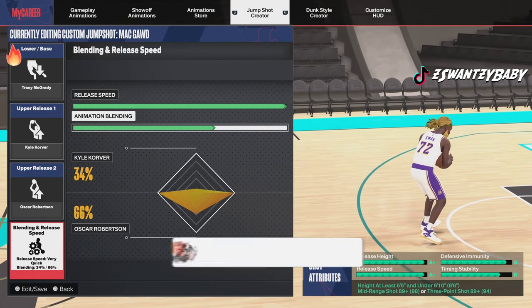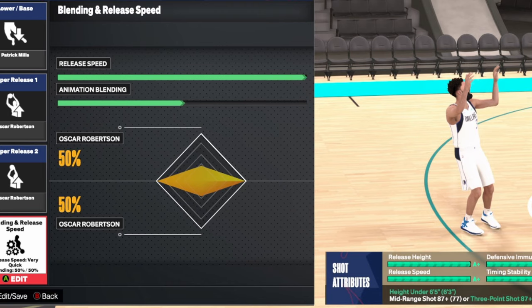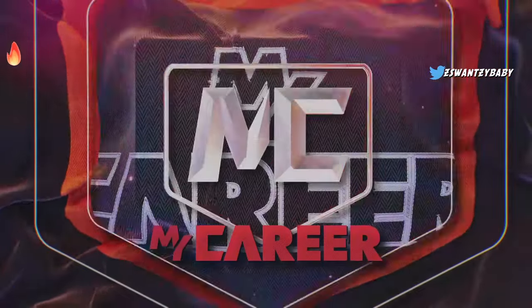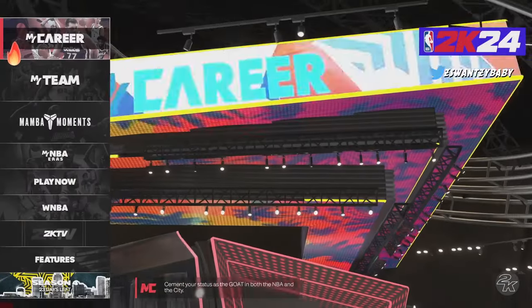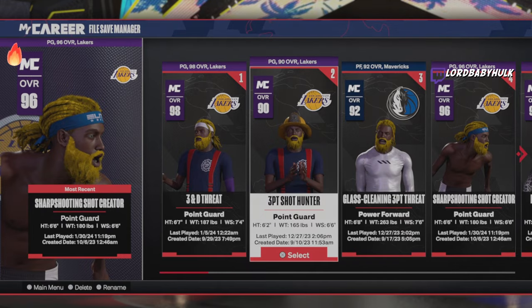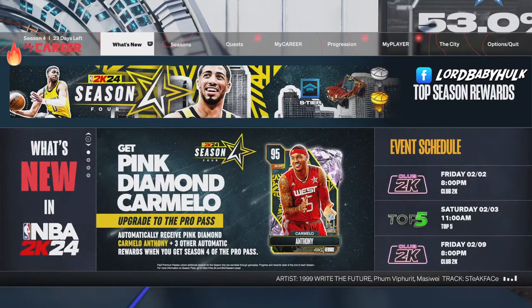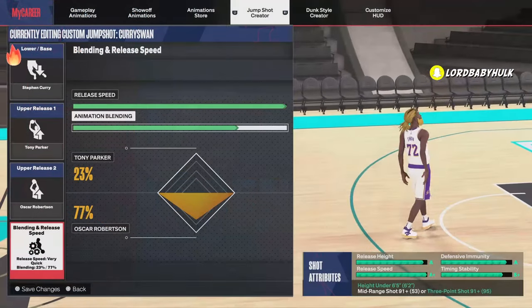This jump shot right here is the best guard jump shot when you're 6'5 and under — you shoot over people. People say it's hella glitchy, but you have to be a certain rep, I think it's Starter 3 or Vet 3 — you gotta play the game a lot. If you don't have this base, just use Curry. A lot of people are crying about that Patty Mills base — trying to get it banned in tournaments, banned from Pro-Am leagues. They say you can't compete at the top level without it.